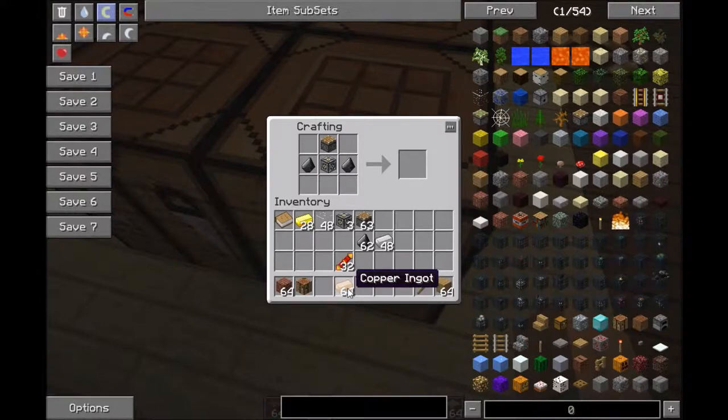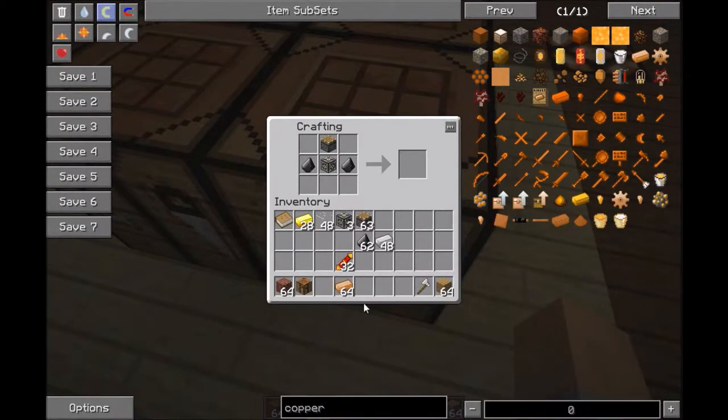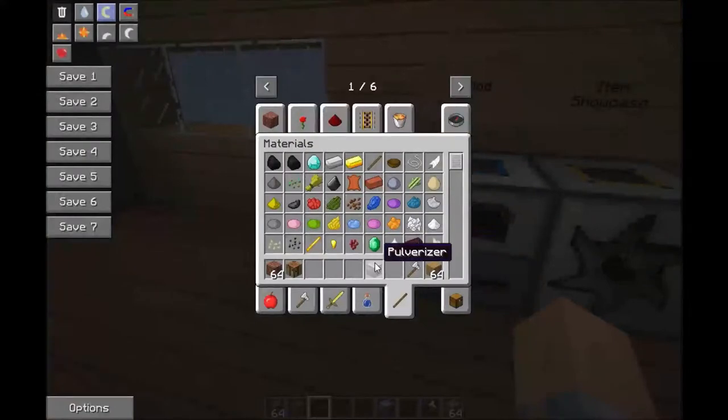By the way, copper — it doesn't matter which copper you have. There are a couple of different coppers. Usually it's this copper. So you put the copper like that, and then you put that, and that is a pulverizer.